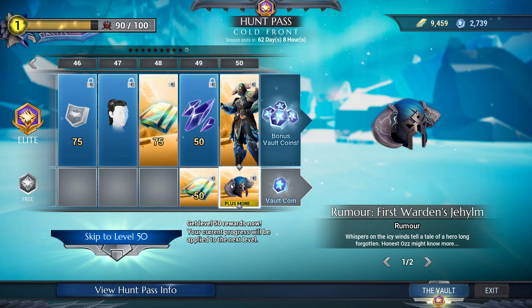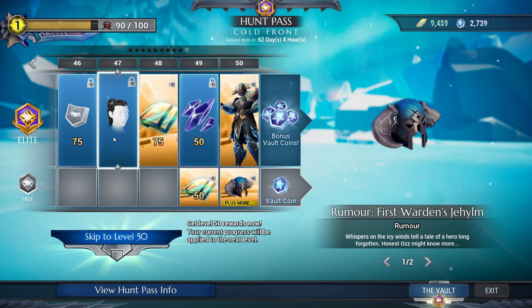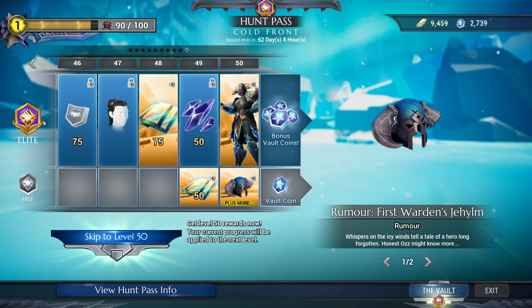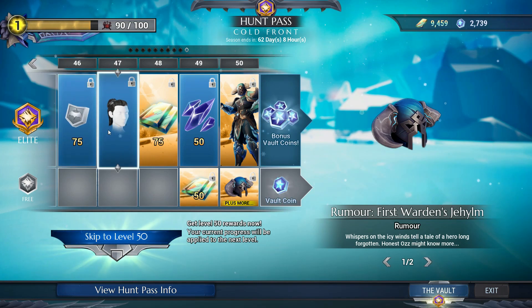At level 49 there's a helmet, and at level 50 the free track helmet is there too. To summarize: elite track gives 750 platinum, the free track gives 200 platinum, and both add up to a 950 total at the end of the hunt pass at level 50. So if you're spending platinum on the elite track, you will be getting it back.